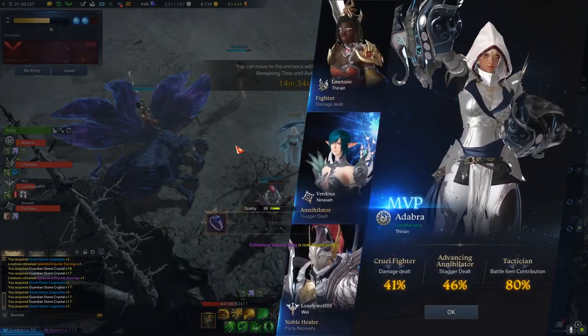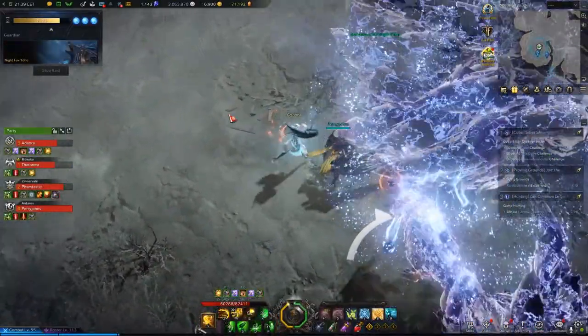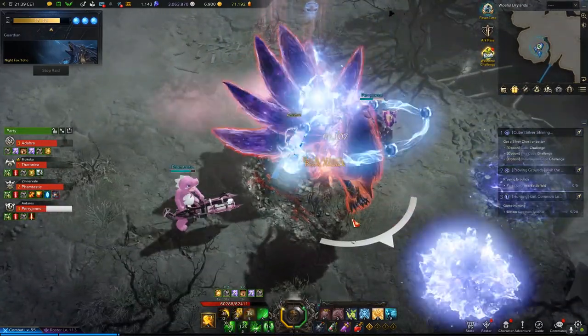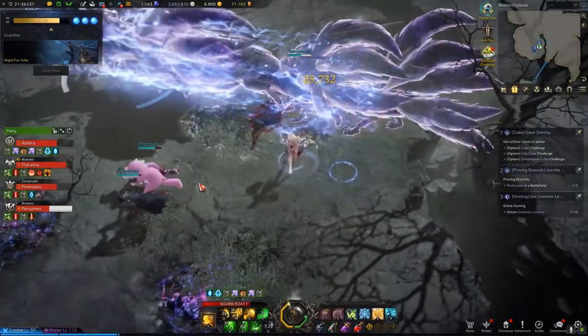Before I show you the build, I'll show you the concept first, because you probably shouldn't blindly copy this build without knowing how it works. What you see here now is the uncut version of the last phase — that is where we do the bulk of our job. Staggers and the tail weak point mechanics only start here, at the end bit.